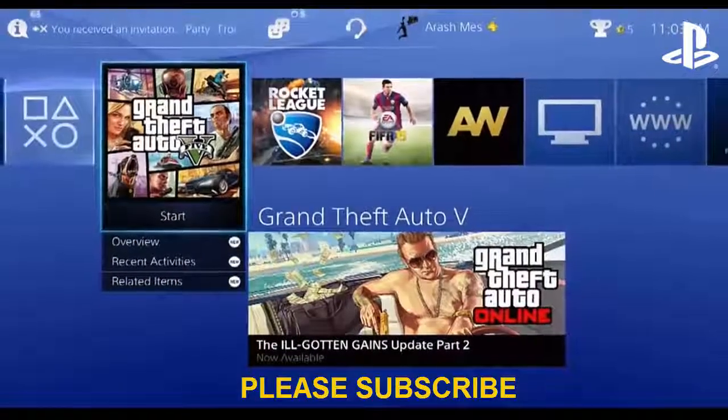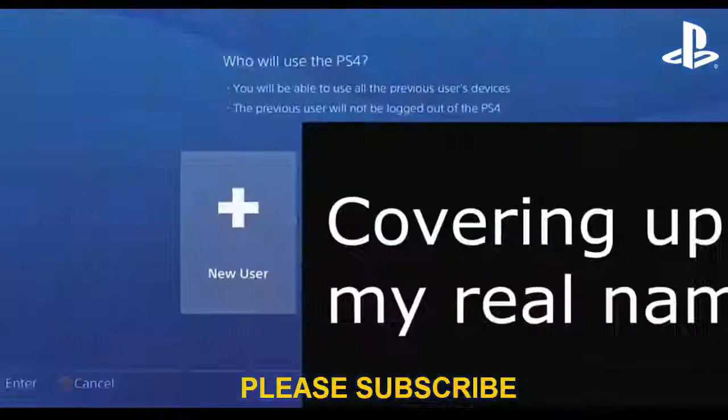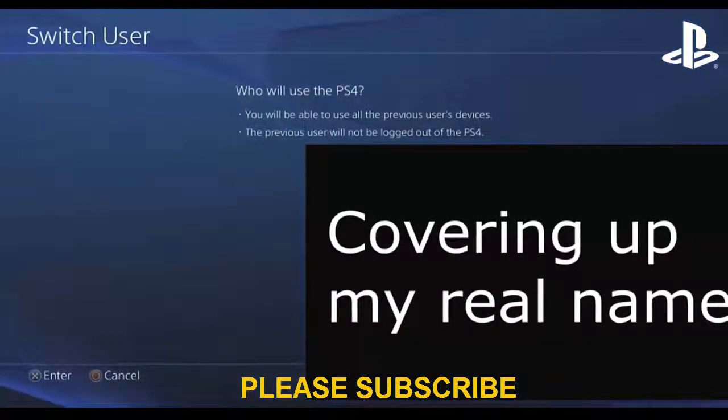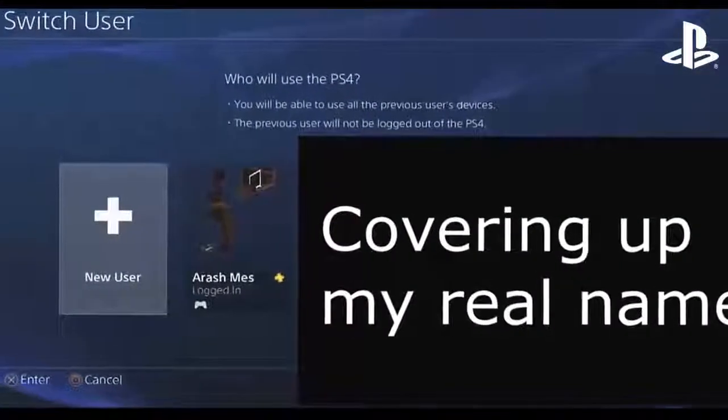So the first thing you have to do is head over to the power button, go to switch user, and just create a new user. I already made my user and named it TestYT, or TestYouTube.